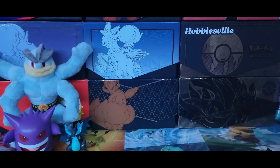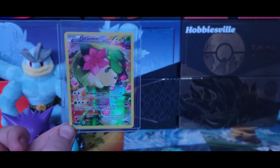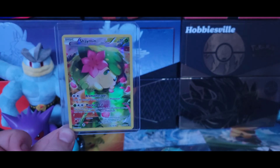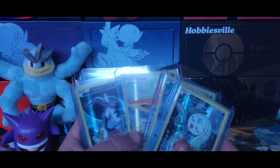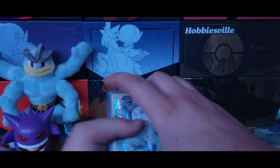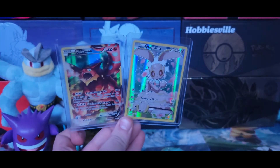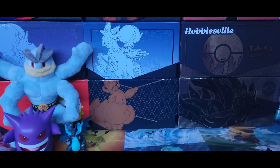We have Victini, Keldeo, Genesect, and Meloetta. The only one I was missing — and I think some of you are going to find this card awesome — it is going to be this Shaymin card, X and Y number 115. What an awesome looking card — it's the hedgehog form of Shaymin with some rose petals flying around. Such a beautiful card. Now we have a full set of all 11 mythical Pokemon promotional cards. I also picked up Diancie, Hoopa, Volcanion, and Magearna — so now I have all 13 mythical Pokemon.